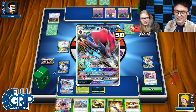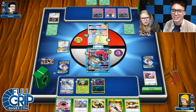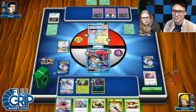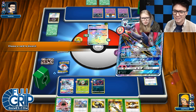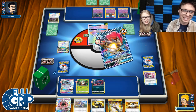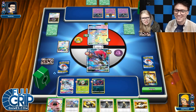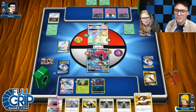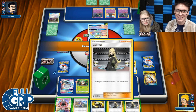So I'm going to trade first and then Lele for a supporter. We'll trade away — get rid of the field blower. You're not going to be attacking into that thing anyway. We got Cynthia — probably feels fine. Ultra ball for another Zoroark. I'll throw the Cynthia and the Lele for another Zoroark. Yeah, that's kind of what I feel here.